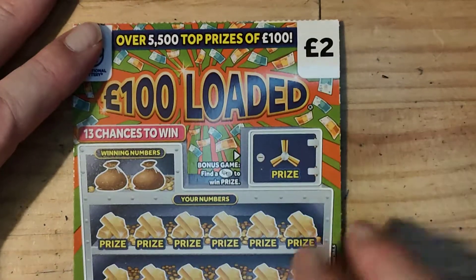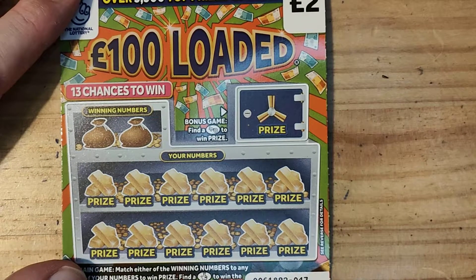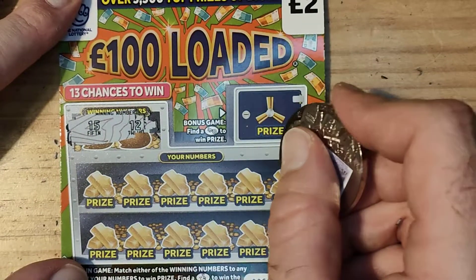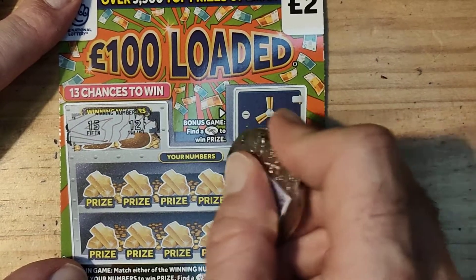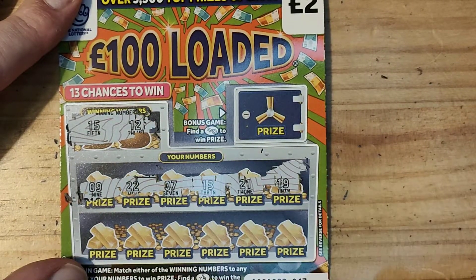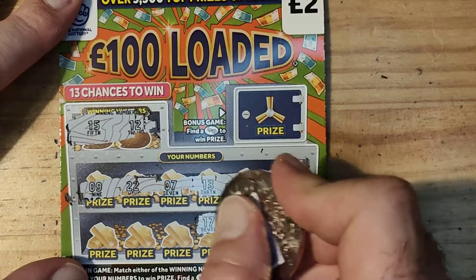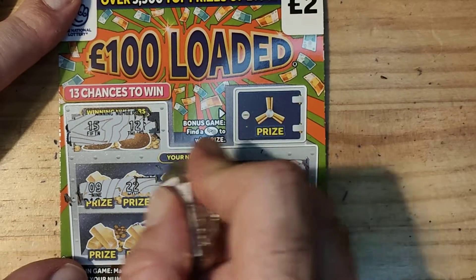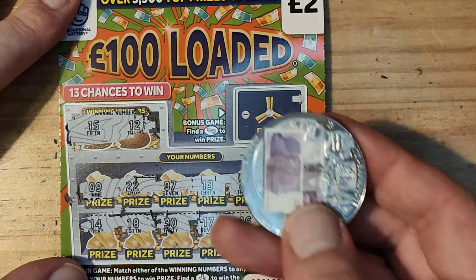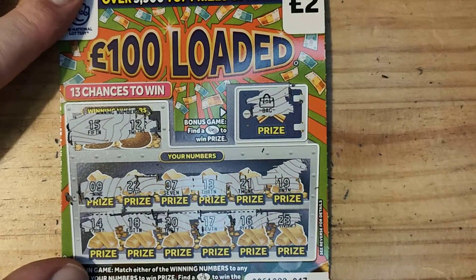Right, let's see if we can get anything on this one — there we go. We're looking for number 12 and number 15. We have 19, 21, 13, 7, 22, 9, 23, 16, 17, 30, 18 and 14. As I say, you can see I'm using my £20 coin again. Can we get there? No we can't — it's a bag, so no win now.